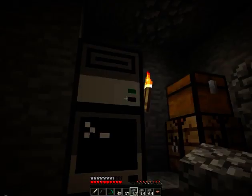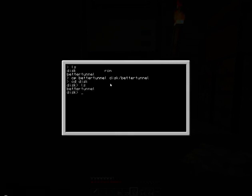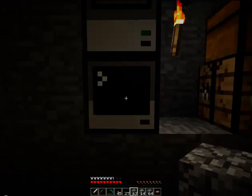Now we just put the floppy disk into our disk drive, access our computer, go into our list, and you can see that we now have a disk entry on our computer - that's pretty much our floppy disk. So we're going to copy our Better Tunnel program into the disk, just like that. We go into the disk and we can see our Better Tunnel program is now on it. Now let's get off our computer, grab our new floppy disk, and let's go play with our turtle.